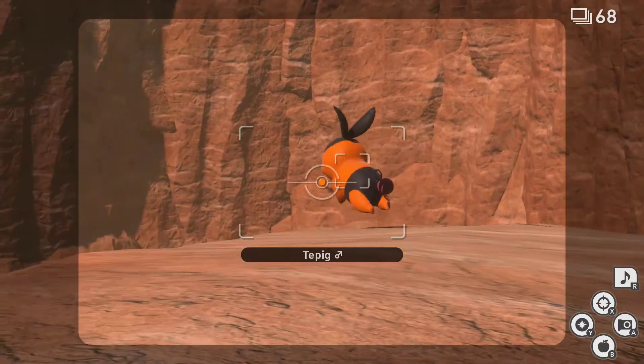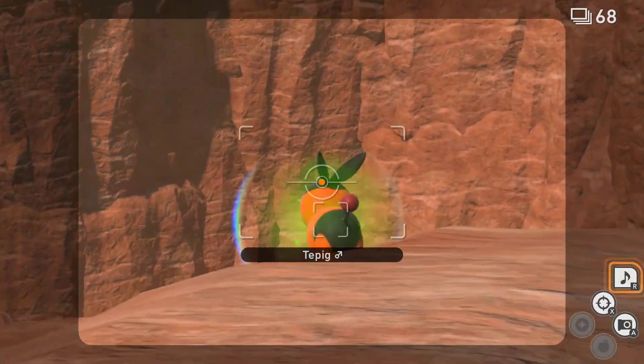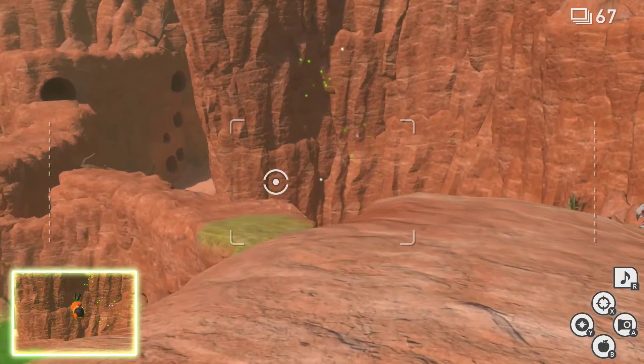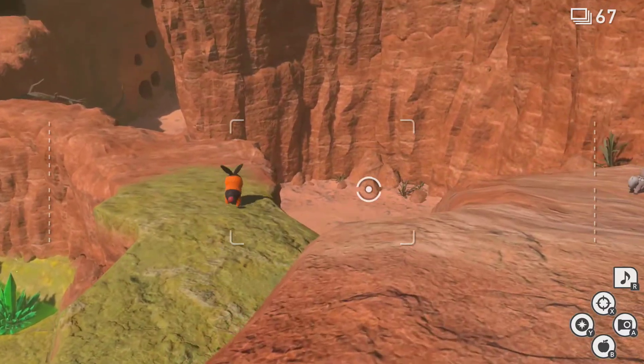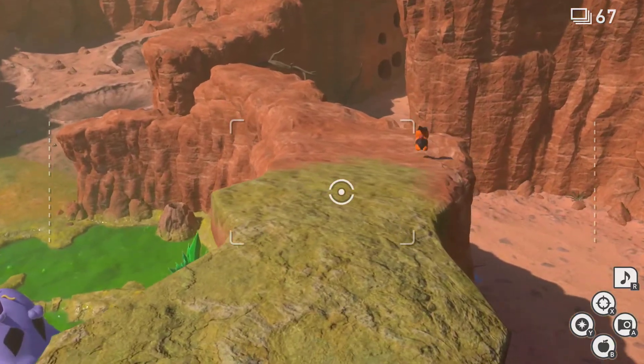Now here, once Tepig gets to the edge, it'll be a bit scared. Use the Illumina Orb, then scan or play music - I can never remember which one it is so I just click both at the same time - and Tepig will get the energy to jump. That in itself, I'm not sure if it's a 3 or 1 star or anything, but the 4 star we're after is a little bit up ahead.